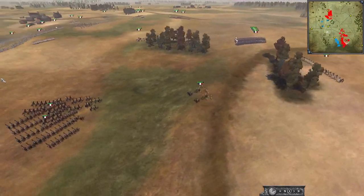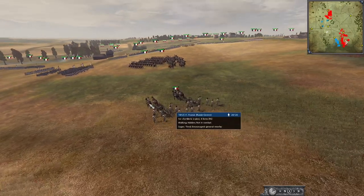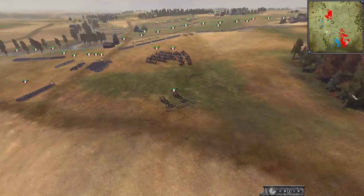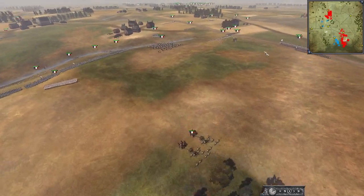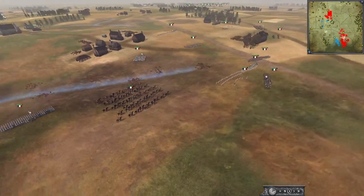The French have got some really good positions — they can set up artillery on these hills back here and still fire over their own troops and get really good shots. They've got more artillery still being wheeled up — lots of four-pounders being wheeled up, which is always good to see.